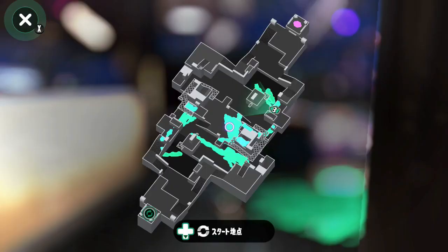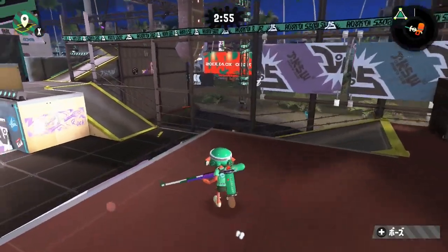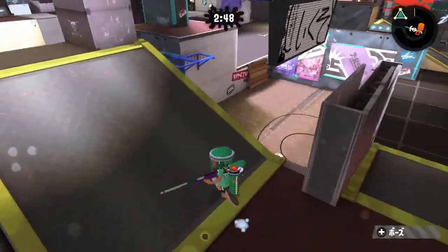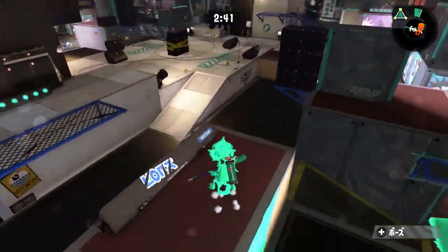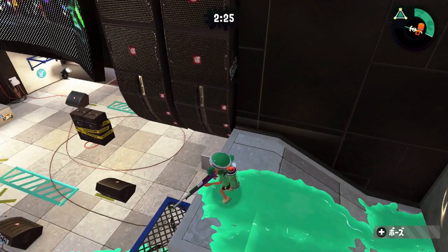Let's take a look at Starfish Mainstage first. Most action will most likely take place in the mid or at the gradings close to mid. We start at the main stage of this area, which is not accessible by enemy teams, so you can just paint here without worrying about being flanked. When we go to the left we can see the main part of the stage. The top area and the grading is very easy to access for chargers, making it a good spot for them to hide. Rollers can also be seen there, as they can simply drop down on you.